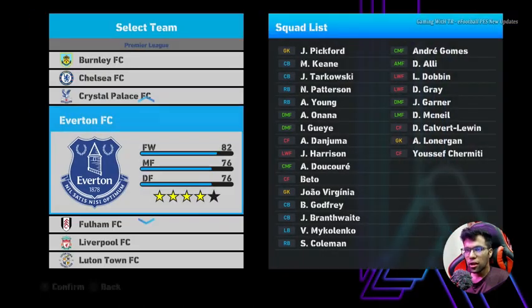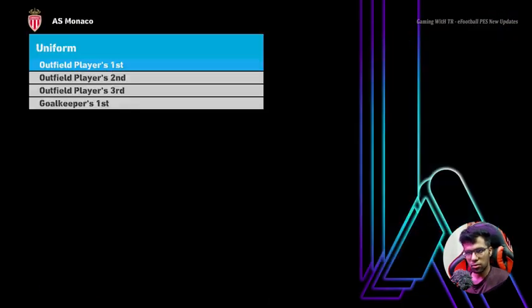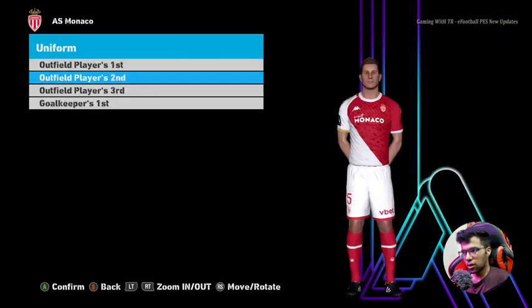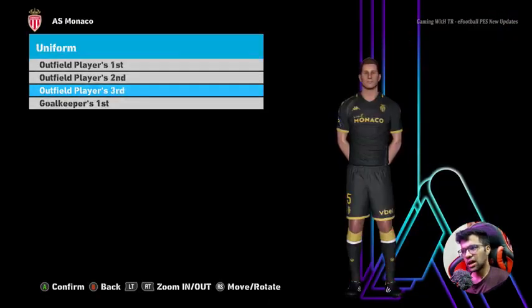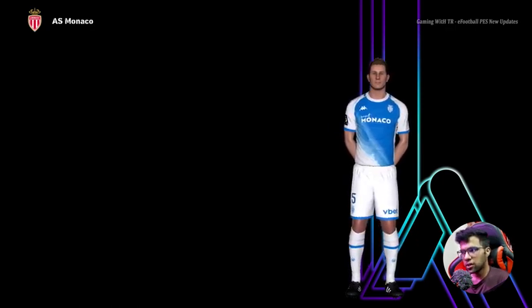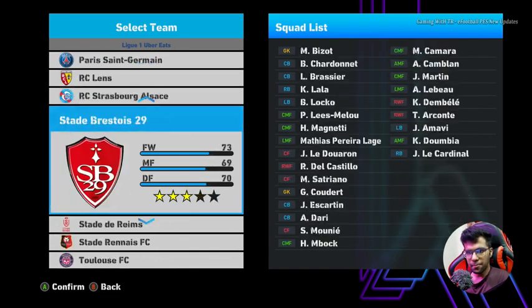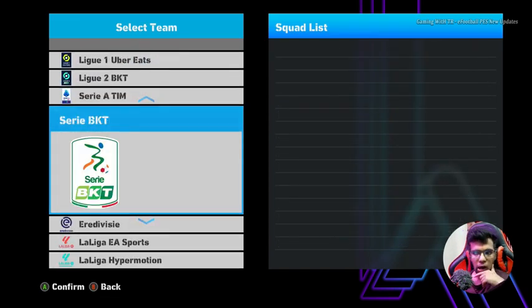I'll go to the French league — here is Monaco FC. That's pretty cool, and the third kit is also okay. Where can I go next? It's pretty hard to navigate all of this right now.